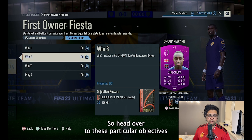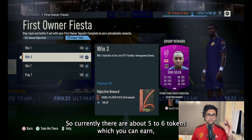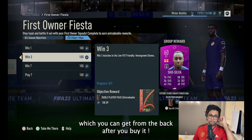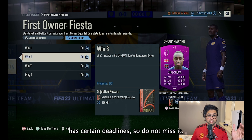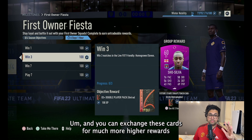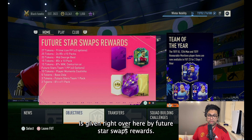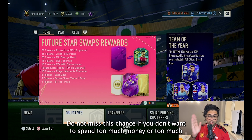Head over to these objectives and complete them to receive these two cards. Currently there are about five to six tokens you can earn, which includes the token from the pack when you buy it. I recommend doing this right now because all these rewards have certain deadlines — do not miss it. You can exchange these cards for much higher rewards as shown in the Future Star Swaps rewards information.